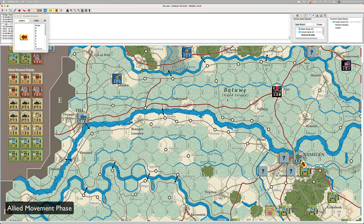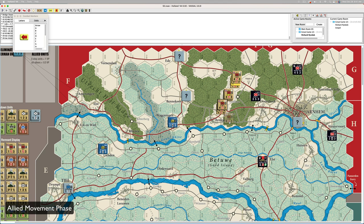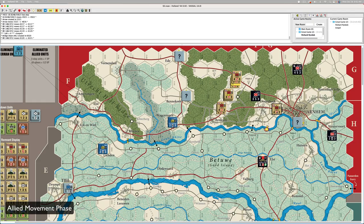Let's go up to the British. We'll take one of these guys — he can do extended movement. So he can do one, two, three, four — and then you can blow the bridge if you want. Six: blown. He gets one more hex for extended up to here. Let's leave it like that.